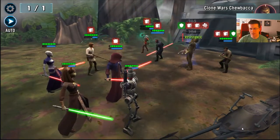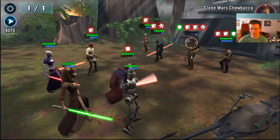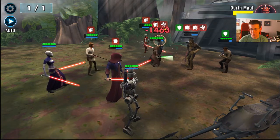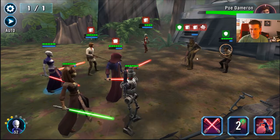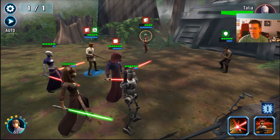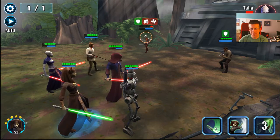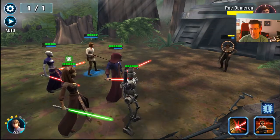We're going to use our own heal now because we're getting a little bit low, and just finish off that Chewbacca. I'm going to save Asajj's basic to take out Chewbacca because my Luminara basic does quite a bit of damage — I want to use her on someone with a little more health. Asajj's damage seems lower than our Jedi, so I actually want to bring the Jedi in just for damage.